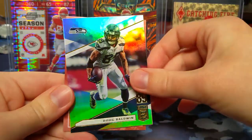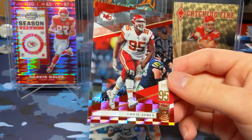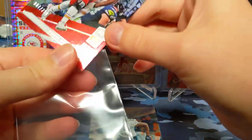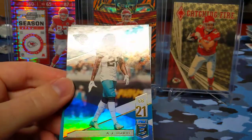Matt Stafford, Doug Baldwin, Chris Jones — that's going to be a numbered card out of 299. I actually have two of these cards already, so this is the third Chris Jones card. Hopefully we can get him re-signed, but I'm not too hopeful on that. Derrick Henry and AJ Bouye.